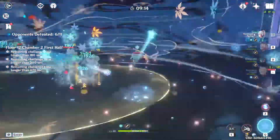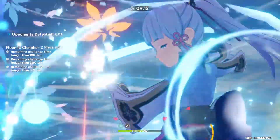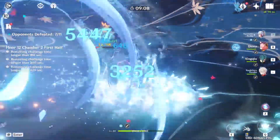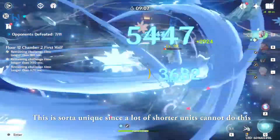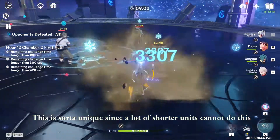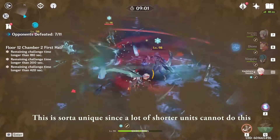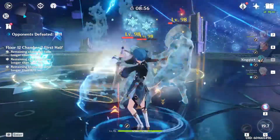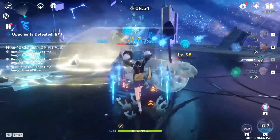It's also worth noting that even with Venti's ultimate active, you're still able to charge attack the units in the air with Ayaka. So you can still have Venti's ultimate up and make use of that enemy downtime while still hitting them with her charge attacks.